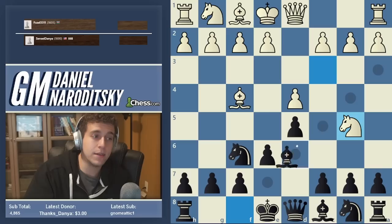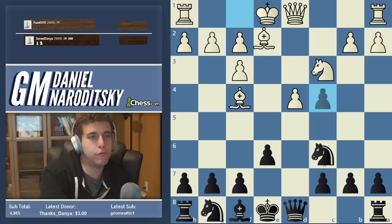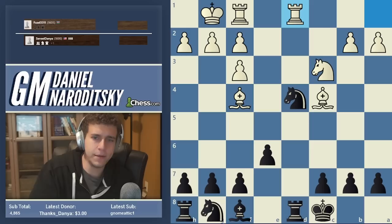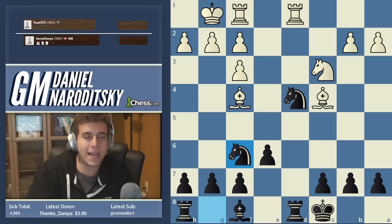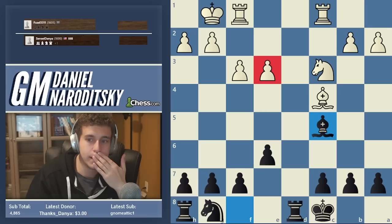The same idea happens in the Jobava London which I play — Knight c3, Bishop f4, there's a line where white plays Knight b5 and here black has Knight a6. One of the most viable systems is Bishop b4, Bishop a5. Once we take the pawn, white is worse — just down a pawn. Bishop e3 is really bad for white. Probably white should play something like Rook AD1, when white has certain compensation with two bishops and an active position. But Bishop e3 allows simplification — now there's no longer any compensation, and white is suffering on top of being down a pawn.